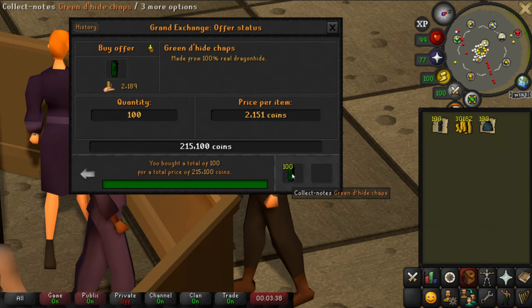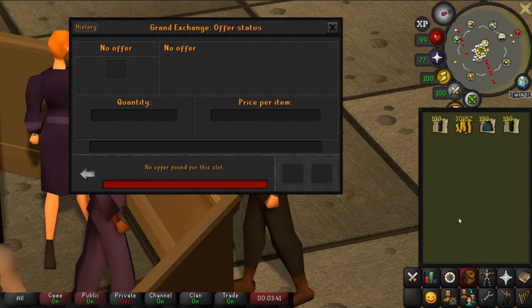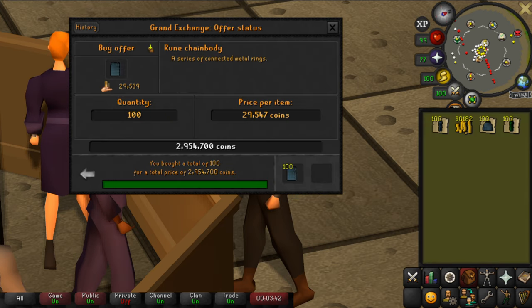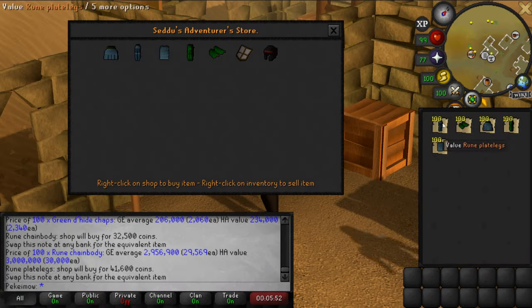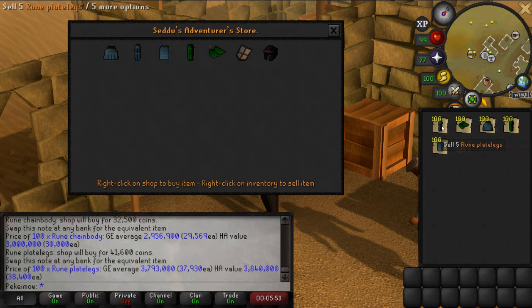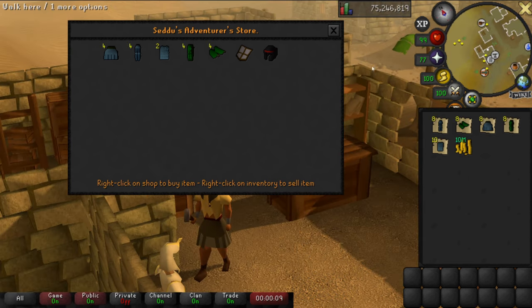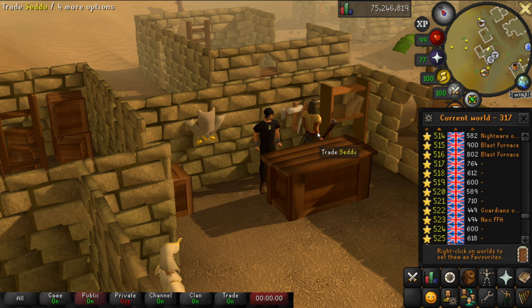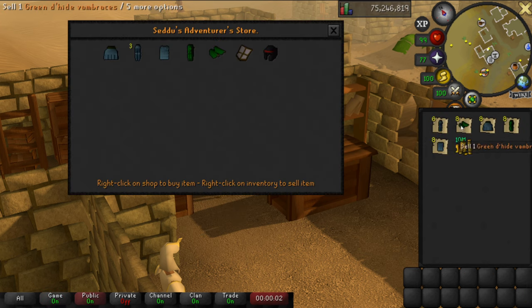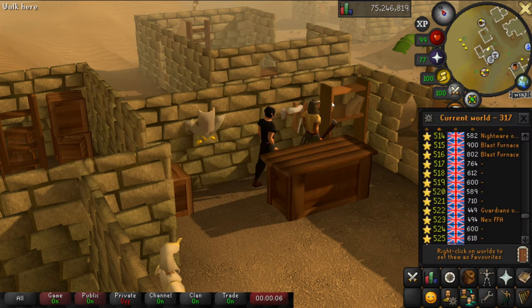One of the best shops for this is the Adventure Store in Nardah. I bought 100 of each item to test it, at a total cost of 12 million GP. Make sure to set your menu entry swapper so holding Shift sells only one item at a time to make it faster, then sell three per world. It took me 6 minutes to sell all the items, for a total of 12.6 million GP — a profit of 600,000 GP. The selling part of this method works out at 6 million GP per hour.